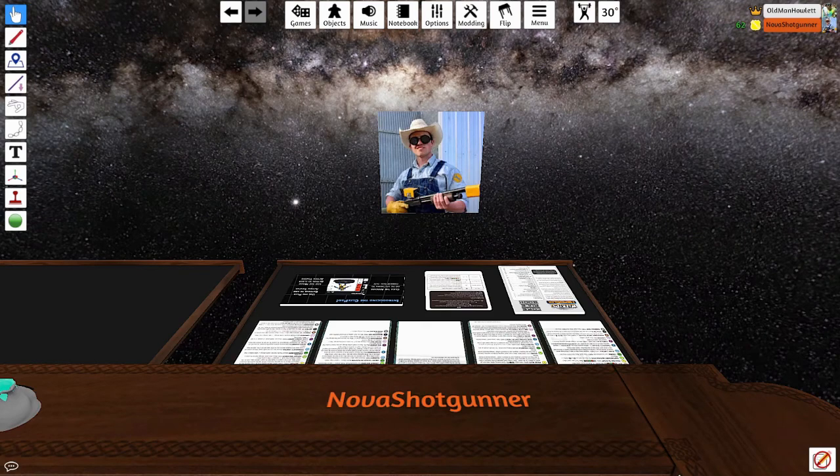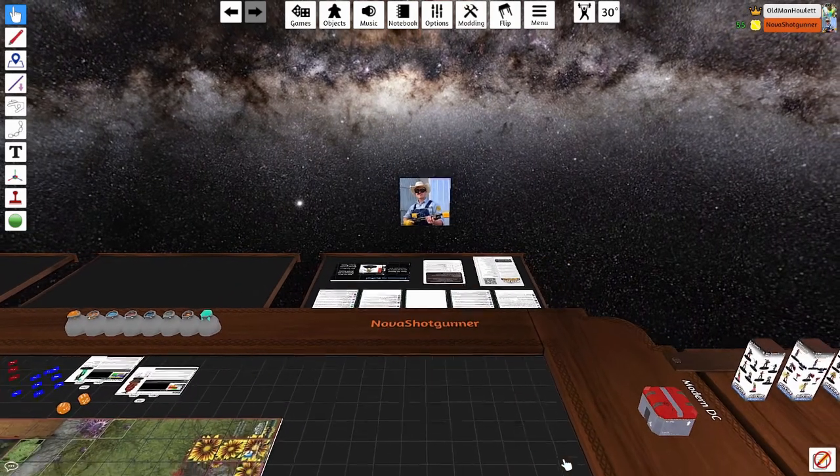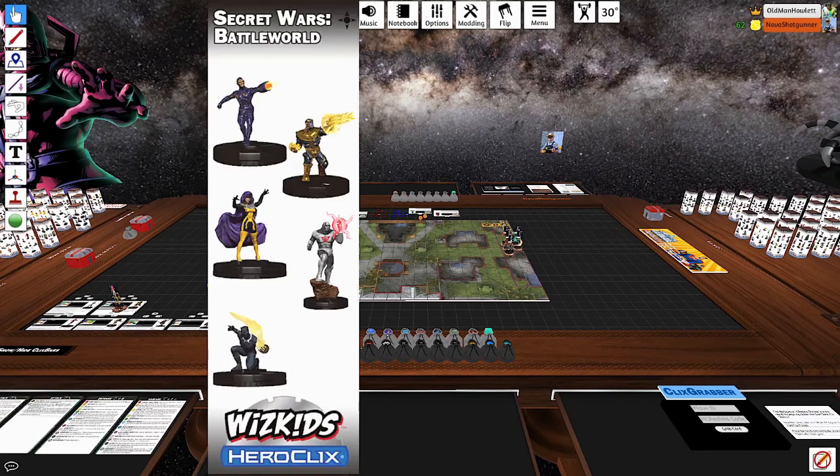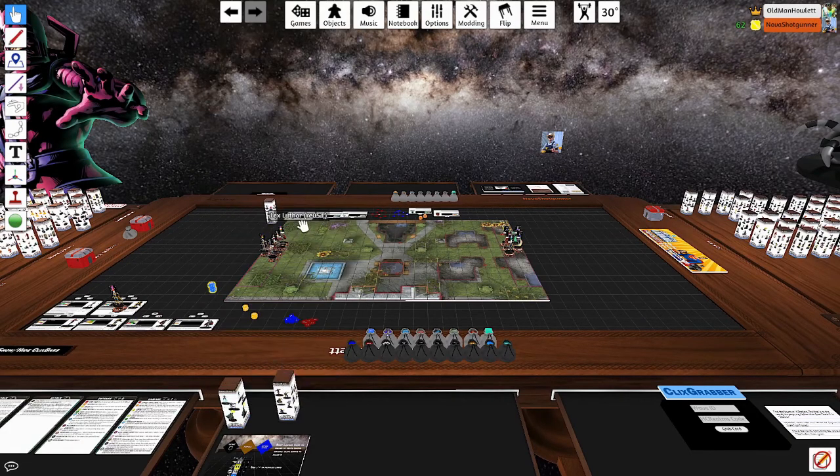Hello and welcome back to Thursday Throwdown, the show where we pit two sets against each other and you vote for the figures on our team. This week, Simeon is building out of Secret Wars Battleworld and I, your host Calderness, am building out of DC's Rebirth.